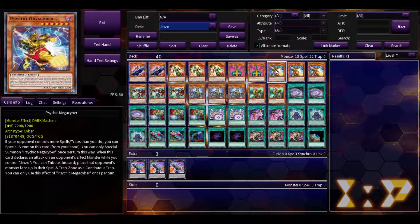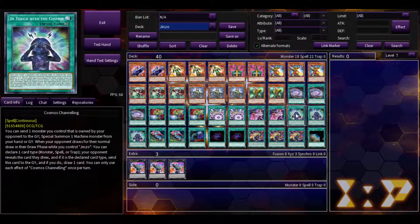Arguably my favorite card that makes this deck a lot more fun and trolly is Psychic Mega Cyber. If your opponent controls more spells and traps than you do, you can special summon it from your hand — once per turn. When this declares an attack on your opponent's effect monster while you control Jinzo, you can tribute this card and place that opponent's monster face-up in their spell and trap zone as a continuous trap. This is non-targeting removal for problematic effect monsters. It's easy to special summon since a lot of the deck runs regular spells, quick plays, and continuous cards.